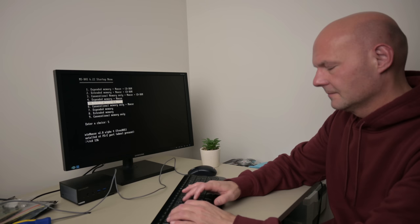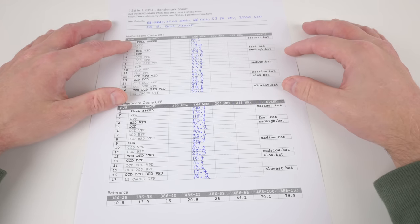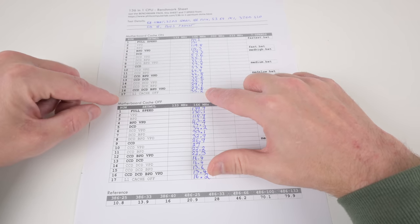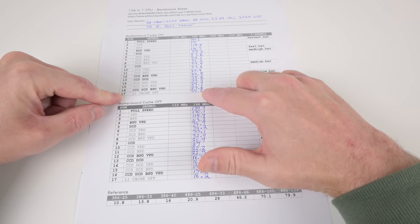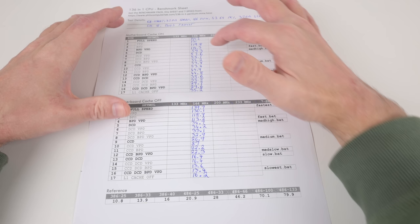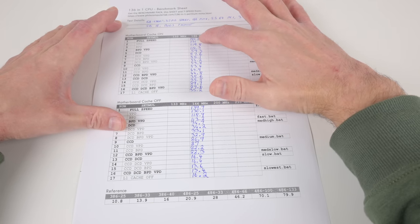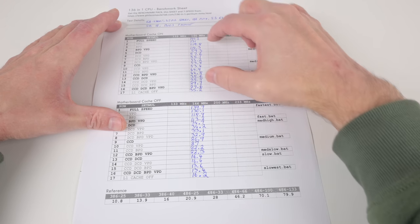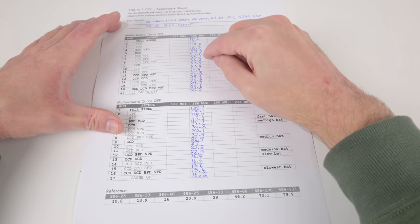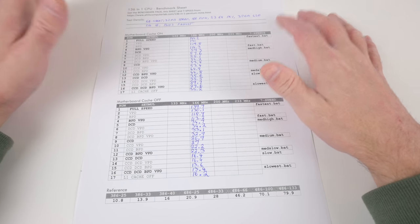Gerwin released a utility called SetMull which allows you to disable the CPU cache to slow down the machine. At full speed we get 144.2 FPS in the 3D benchmark, but with the CPU cache disabled we're getting only 35.2. He discovered that with the Pentium MMX you get a couple of extra registers that, when configured, let you slow the machine down to in-between values. On a Pentium Classic you can only hit full speed or level-one cache off — just two speeds, nothing in between. With the Pentium MMX you get much finer values to dial in the speed perfectly. I call this the 136-in-one CPU benchmark sheet, available on my website.